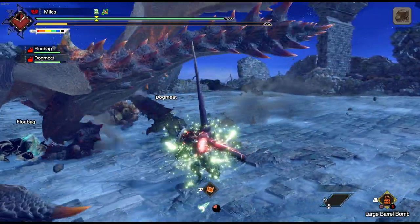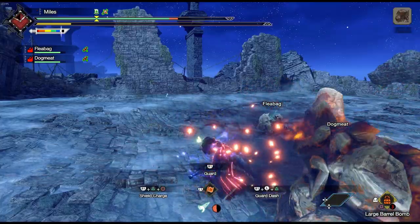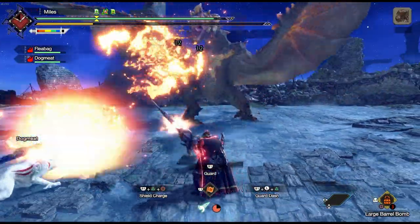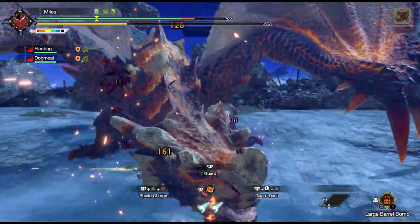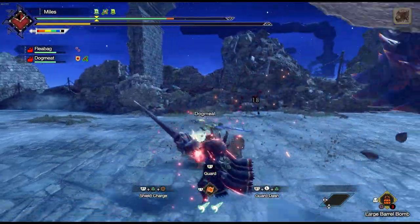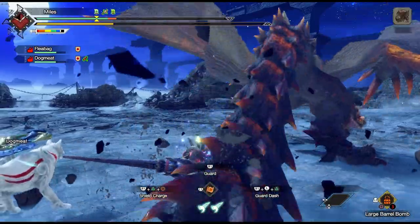The main value of Power Guard is for situations where the monster is about to hit you and it would do lots of knockback, or if the monster is about to do a big long string of attacks and you know that if you don't Power Guard, you'll run out of stamina and it'll hit you for full damage with the last hit of the combo.